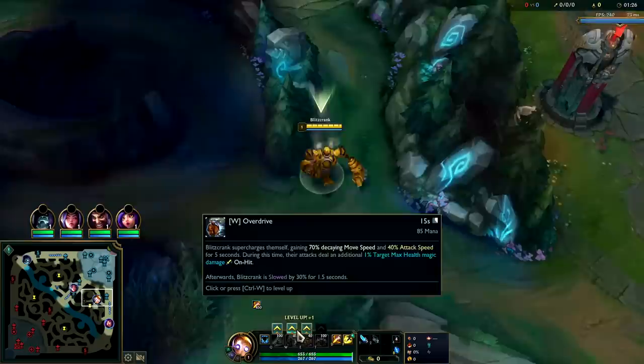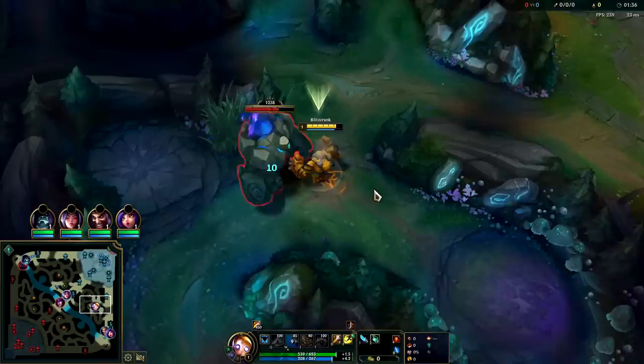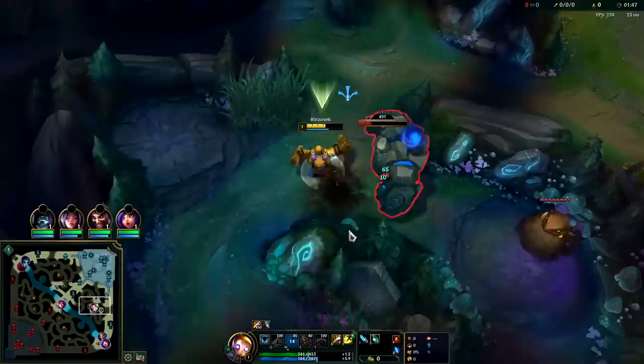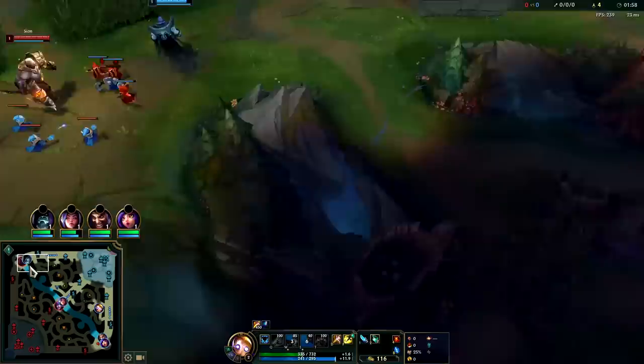I told my teammates not to leash because I don't need it - your teammates can leash you, there's nothing wrong with that, I just don't want the enemies to know where I start. You kind of want to start on blue side because you want to have red buff for as long as possible - it's more valuable, more damage, more slows. You want to max your E first, Q second, and W last. W per level doesn't get enough stats, but at level one it's by far your best ability - auto attack E reset.